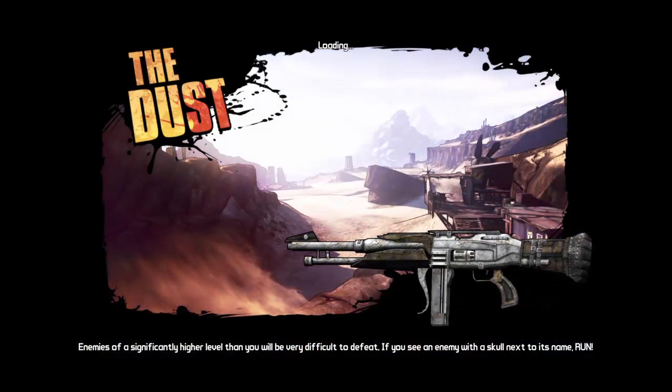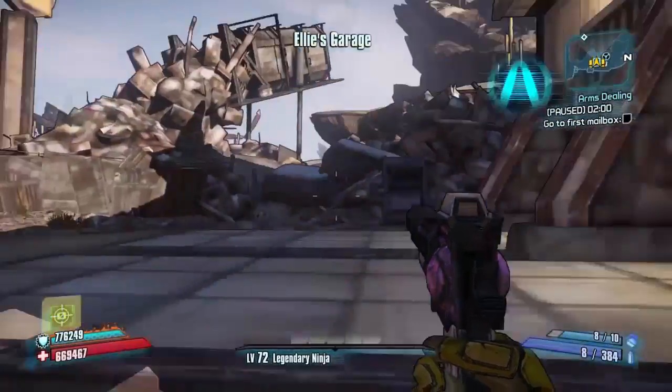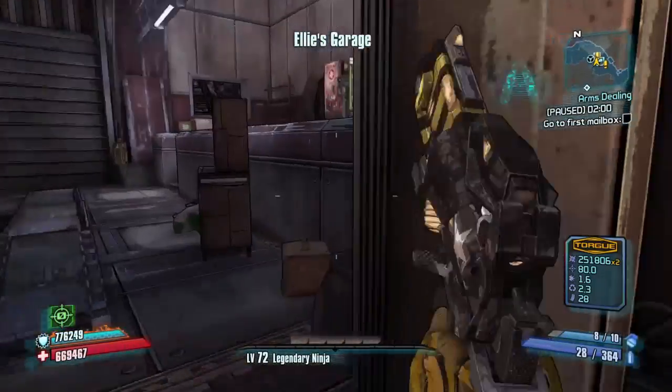First thing you're going to want to do is fast travel to The Dust, which is where I have gone already. Once you're in The Dust, just switch to your weapon of choice.